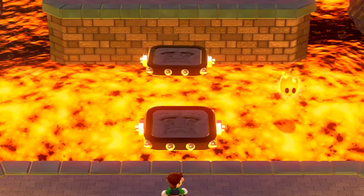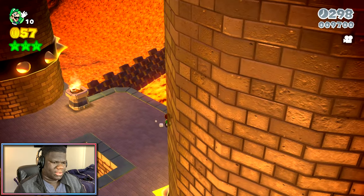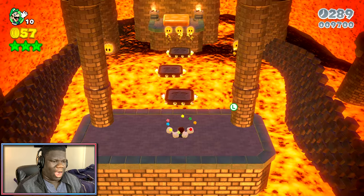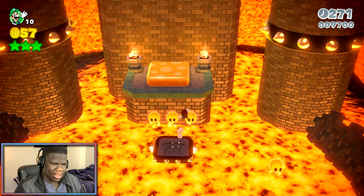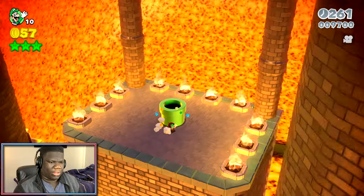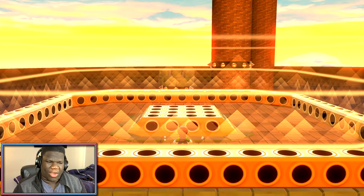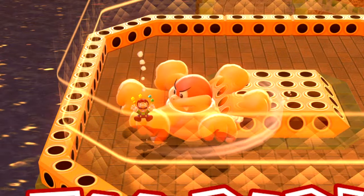These guys are new — these aren't in the base game. I've seen these before, what are they from? We need some depth here. Oh my God, I can roll, dive, midair roll — we can't die here. Have we gotten a single power-up in this level except for the start, which was a hidden fire flower? There's a checkpoint, but are you kidding me? We just died to Boom Boom. Why did I ground pound twice?